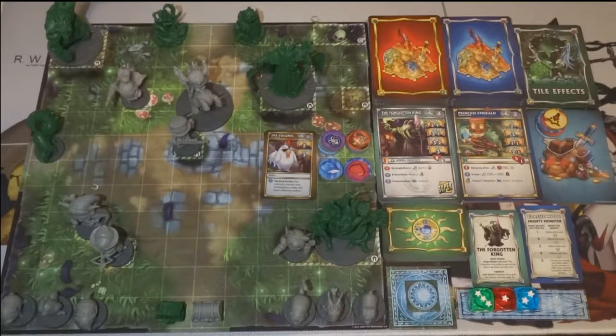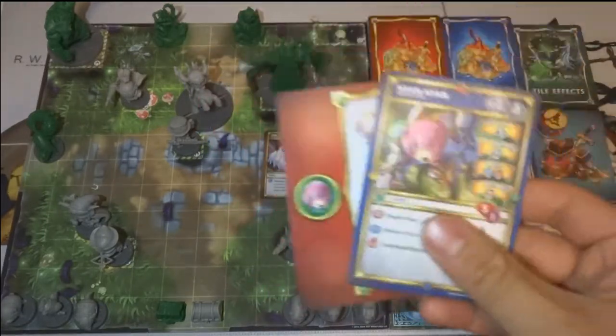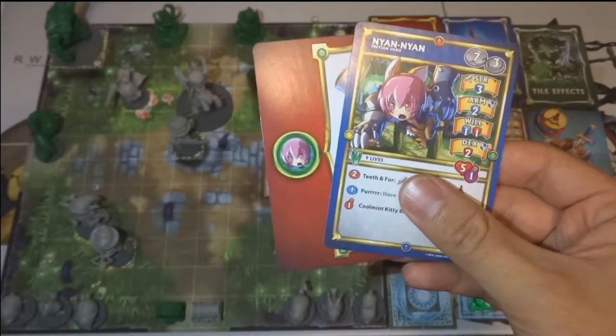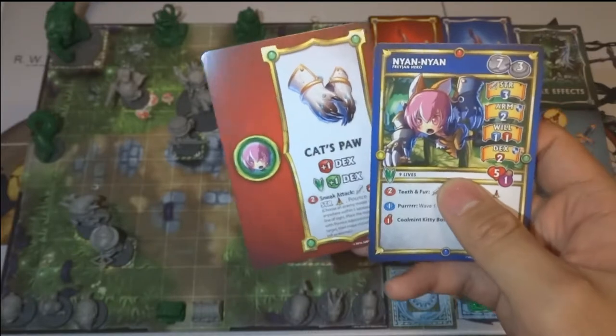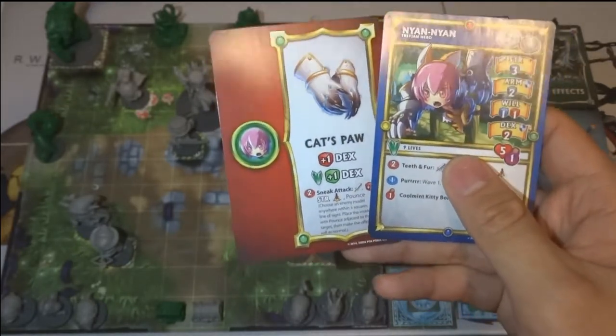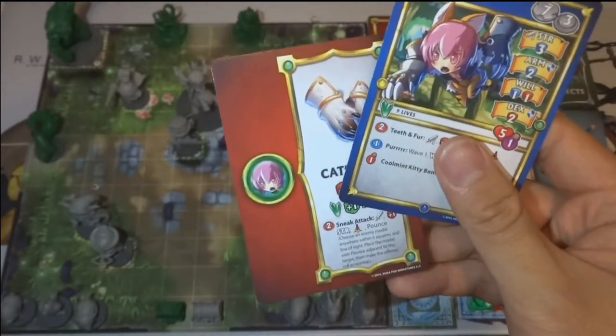Everything here is included with the base set of the game and can be played without any additional expansions. Of course, you're free to grab some expansions, like I have with this character called Nyanyan. Each character expansion includes a character model, hero and monster version of their card, and some treasure cards exclusive to the expansion — like this one called Cat's Paw, which gives you plus one red die, plus one green die, an ability, and even an affinity.